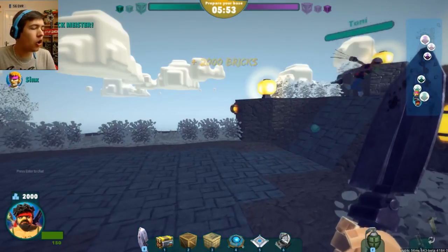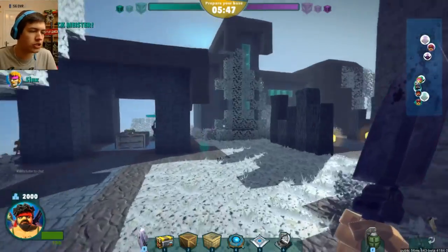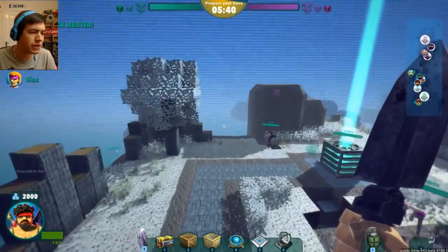Today we are playing as the Sarge on the map Teeny Tiny. I've not played as Sarge before and I've also not played on this map, so I'm not quite sure what's going on. It looks all really weird — it looks frozen. Maybe it's the Winter Special. Maybe they've done a Christmas Winter Special.